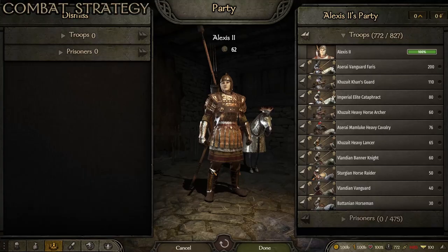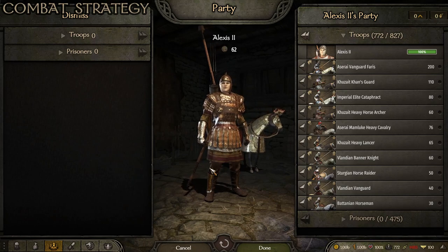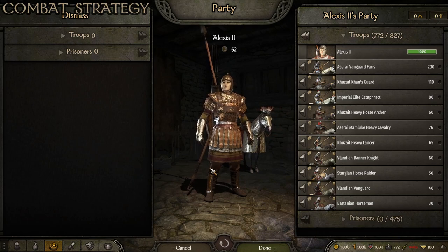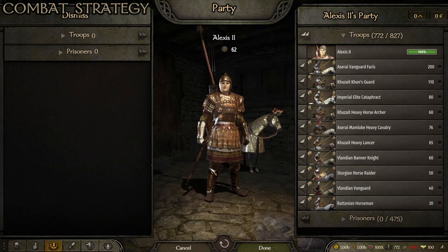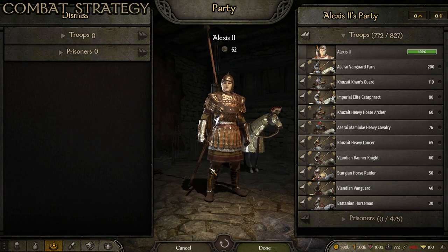For combat strategy, the best way to go with the Empire is very balanced, which makes sense considering how their troops are made. None of them are the absolute best in the game, but all are close — taking the number two or three spot on each list. I like to balance my Imperial army as 25% heavy cavalry, 25% mounted archers, 25% infantry, and 25% archers. I'll typically focus on crossbowmen because they have greater range and stopping power, and against certain factions they can win the battle almost alone.